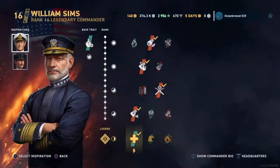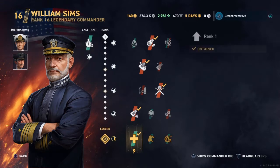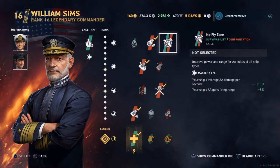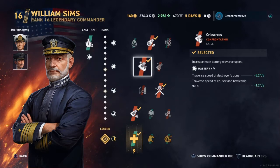That's pretty much it for the ship overview. This is the build I'm currently running with her. I have a William Sims level 16 legendary rank 2. Flammable Cannoneer for the main slot — any of these three abilities are okay, but obviously if you're going to run a sniper build, you should probably run Flammable Cannoneer. I have Scissors. Yes, I have Scissors.